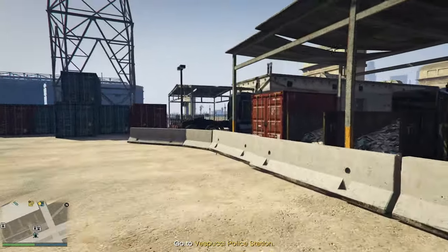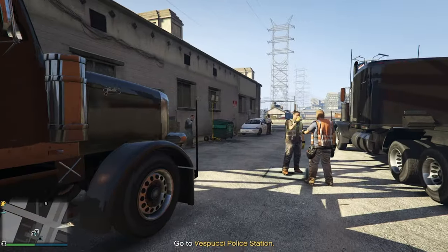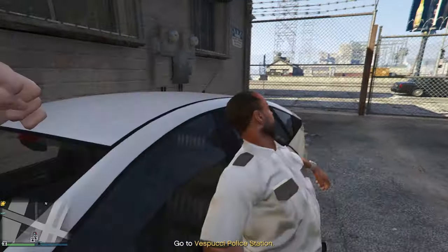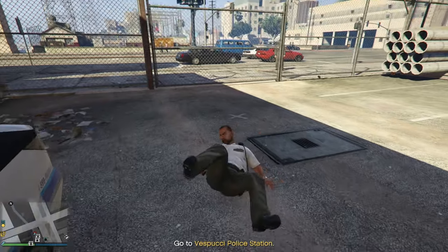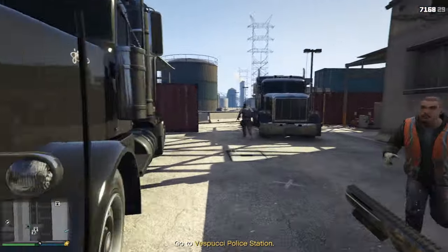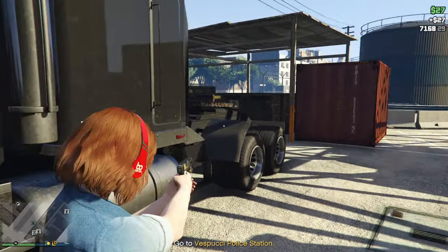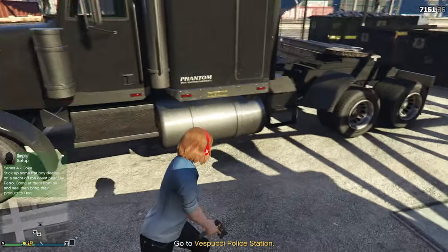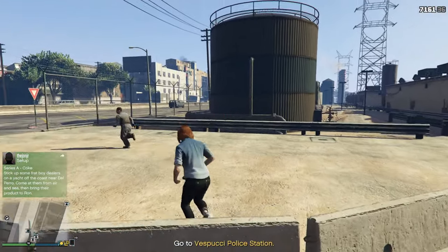If you don't have your own Phantom Wedge, come to the two truck cab area, find the security guard, and take him out. These workers have no guns and are no match for you at all. That's why I recommend just eliminating the security guard, stealing the truck cab, and you're good to go.